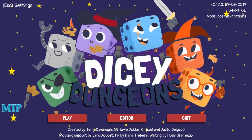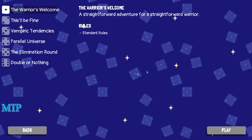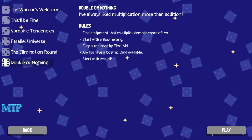So we've got Cosmic Variations. We're just gonna start off with the first new thing. We got 'Double or Nothing' - I've always liked multiplication more than addition. Find equipment that multiplies damage more often, start with a boomerang. Interesting - fury is replaced by first aid, always have a cosmic card available. Start with less HP, upgrade less HP. So excited.